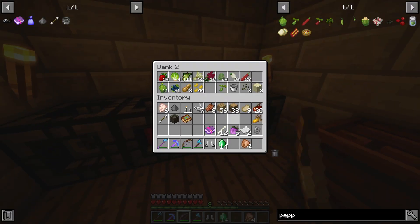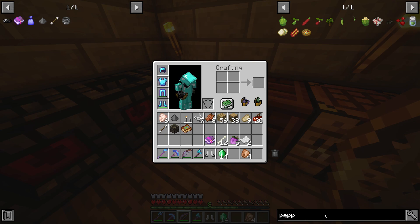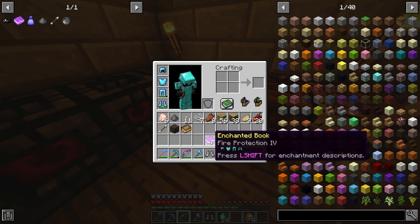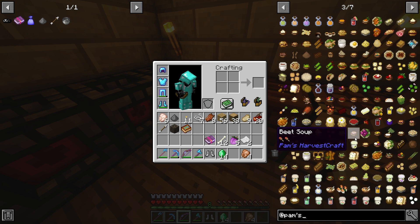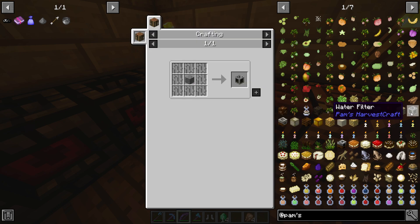14 emeralds - that is pretty good. Yeah, 14 is actually a pretty good number. Let's go in here again, there is still a lot more. A water filter - actually, what would that do? That would be good for Tough as Nails - a water filter so you can get purified water. That would be interesting.